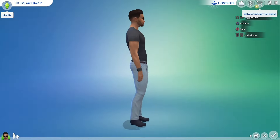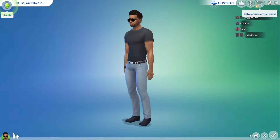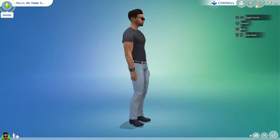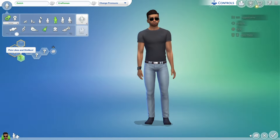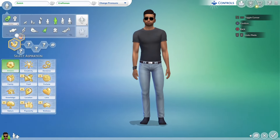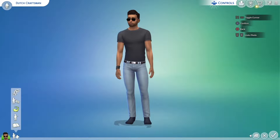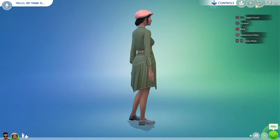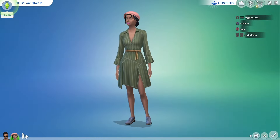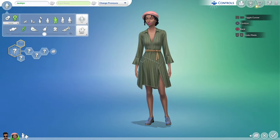All right, in today's video I'm gonna be trying to start the 100 baby challenge. We got our sim right here and we're about to go ahead and create the female sim. We're gonna just name him Dutch Craftsman. Okay, so we already named him and we're just gonna do some random traits and stuff, and then we can create our female sim. Hopefully it gives us a female — yes it did! She doesn't actually look that bad, she looks pretty decent. We'll name her Jacqueline Craftsman.